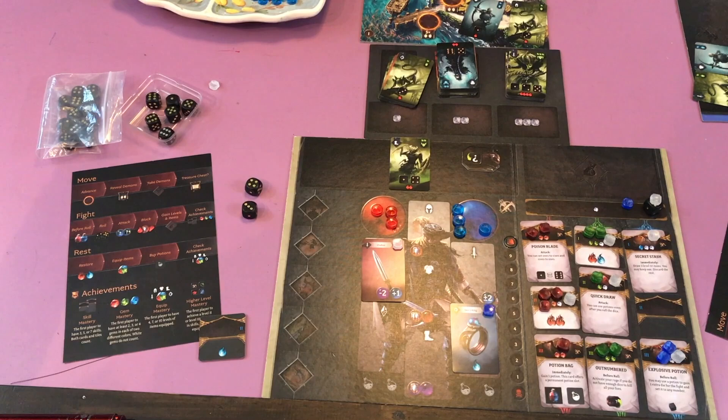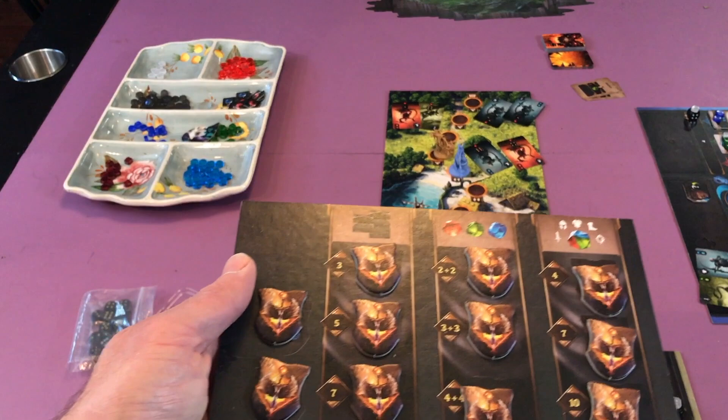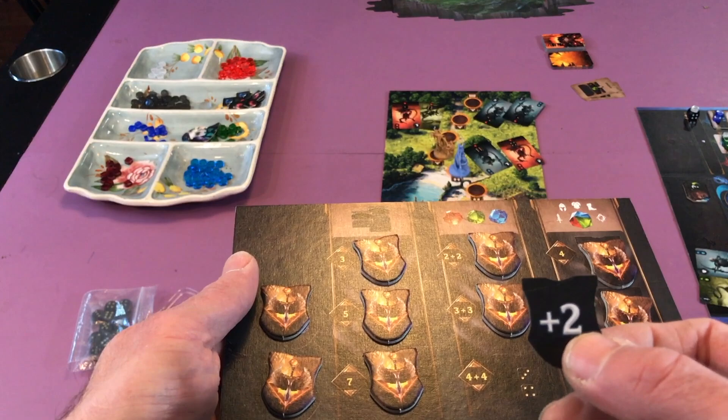Then you also check achievements. Achievements are very important. Let's look up here at the top of the board. These here are only used to fight the big boss. On the other side they'll give you like a plus two modifier you can use.